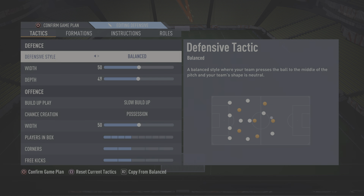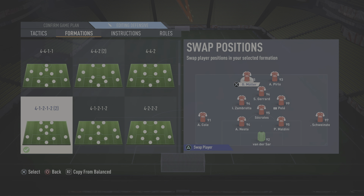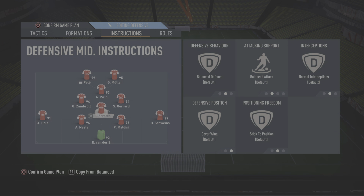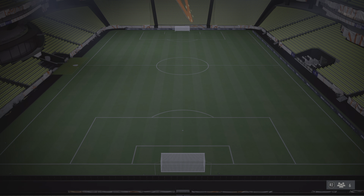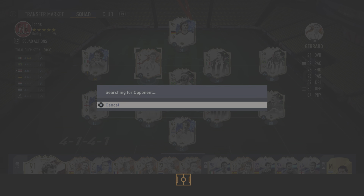I'm just going to put Pirlo in here. Okay, and then we'll go balance, balance, balance. 4-1-2-1-2 narrow — I know that's weird. Muller and Pele up front, Gerard and Zidane — that's actually perfect. Sorry for the long intro guys. Real quick — defending 93, 92, 82. Let's hop into a game. I'm looking forward to this — it's already been 11 minutes which is hilarious.